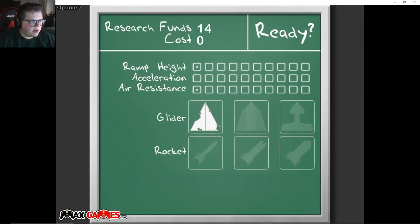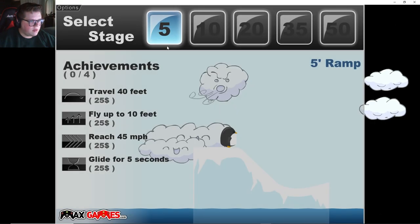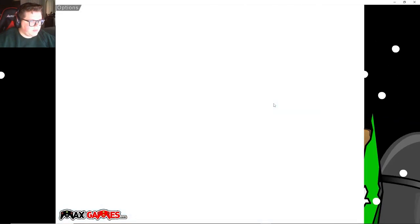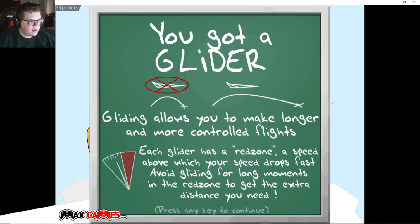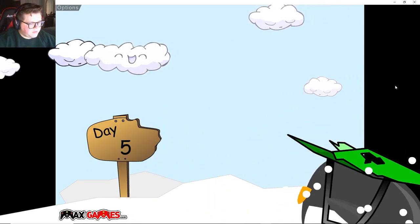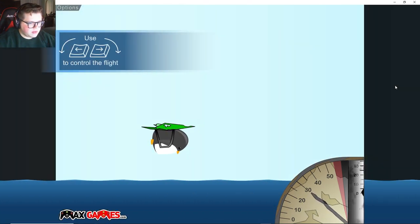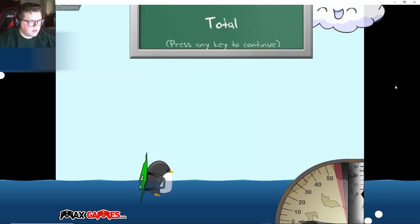Give me that glider! And then also what can we buy? Ramp height, air resistance - let's go ahead and do ramp height. Hopefully we'll get one or two of the achievements done. You got a glider - make longer, yes, a red zone. Okay fair enough. It didn't take me that much farther, but we did get this one though.